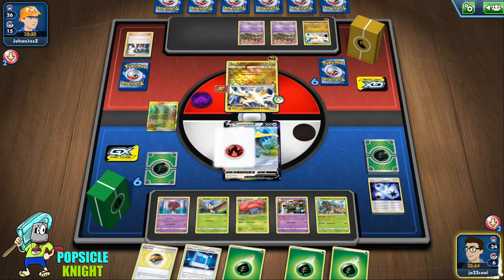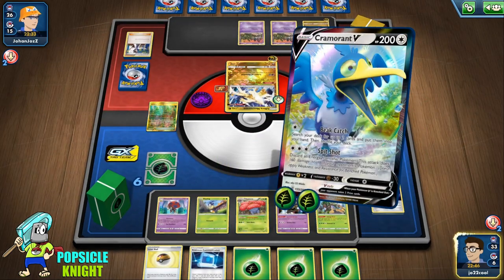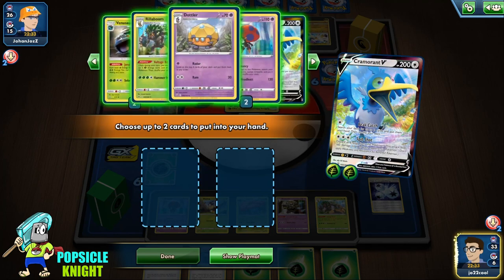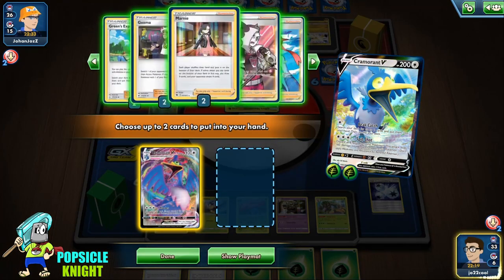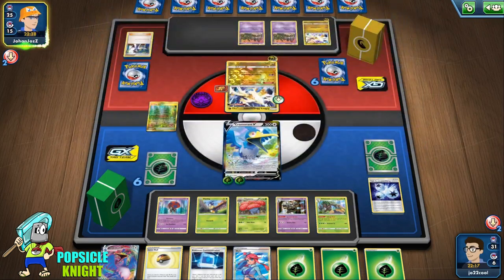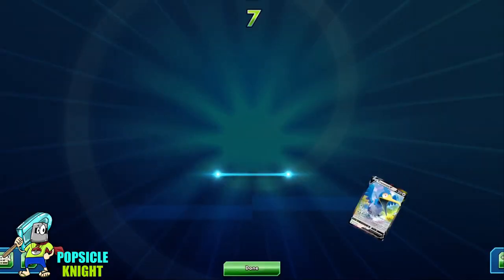We'll just retreat and attack with Cramorant. We didn't have Venusaur set up yet so we actually need 3 energies, but that's fine — we'll just B-Catch. I wish I had a Scoop Up Net now; I'll probably swap one Acerola for a Scoop Up Net since I have two Acerolas in this build. For now, I'll just get Cramorant VMAX and Skyla and start attacking full-on with Cramorant VMAX. Our opponent is completely frozen — the Ultra Necrozma deck is shut down. Our opponent gives up. They're completely shut down; there's nothing they can do to attack, and we'll just win the game automatically. Good game.